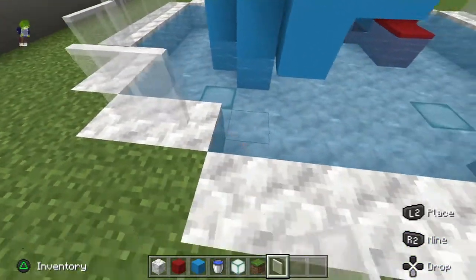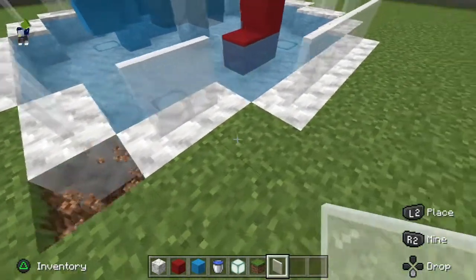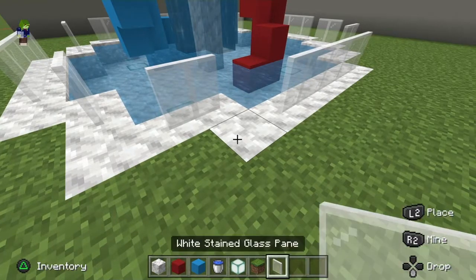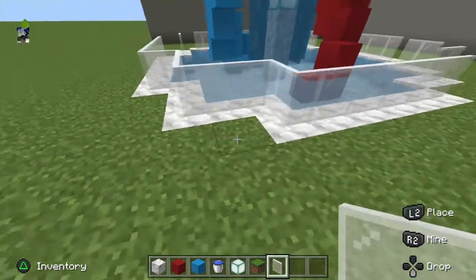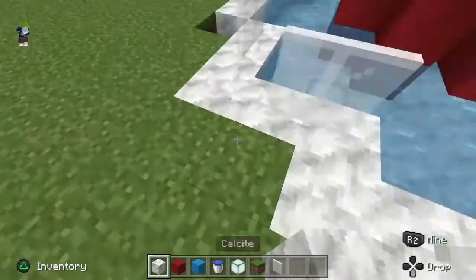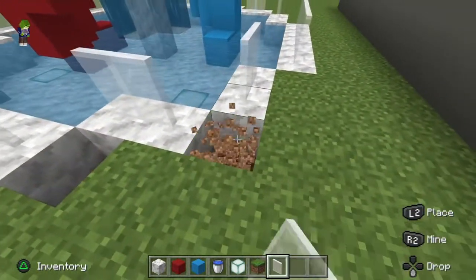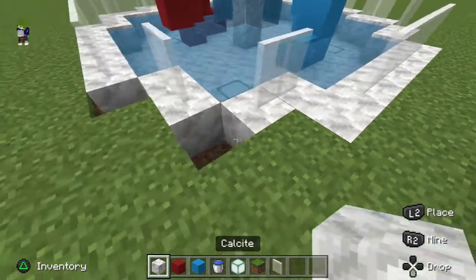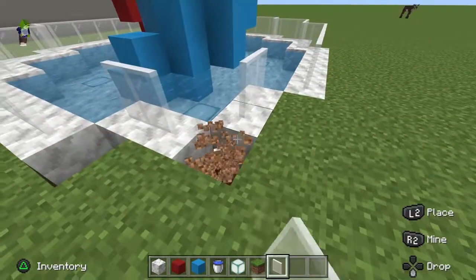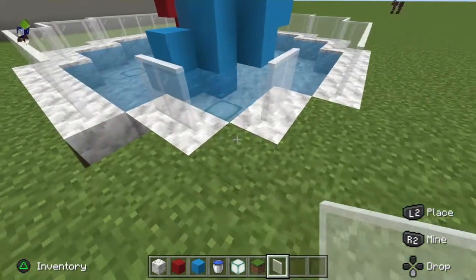If you put the glass in, you will need to delete each outer corner and put white blocks to make the railing connect all the way around. It doesn't look bad and doesn't make too much difference to the build. You could even skip connecting the railing if you want a smoother design, but preferably I don't do it. Go one-two-three all the way around.